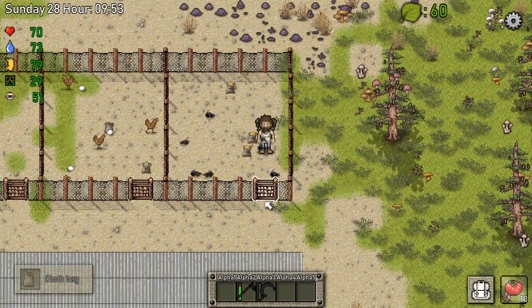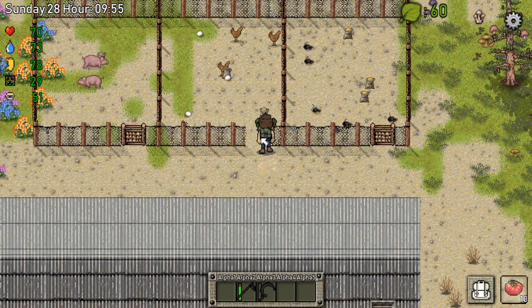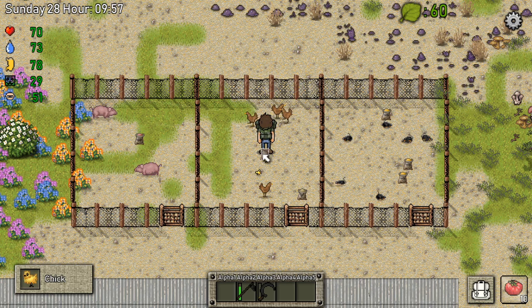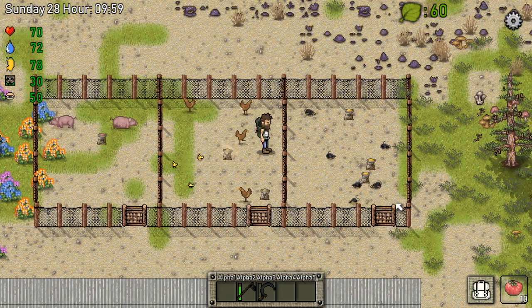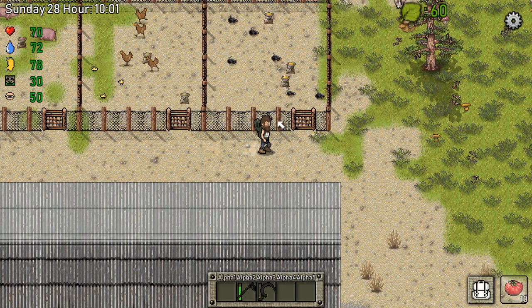I don't know if we should get them or not. They will die out of old age now. Oh, I got a chick — that's not good. Drop the chick. I could have used one egg, but anyway.